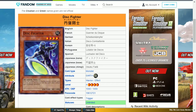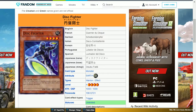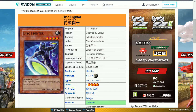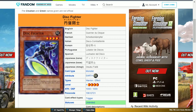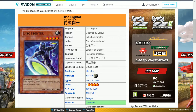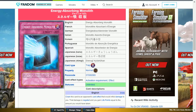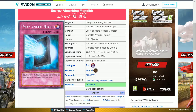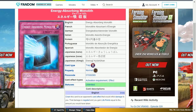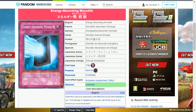The next card is Disc Fighter. This is an earth warrior level 4 with 1000 attack and 1000 defense. Its effect is: if this card attacks a defense position monster with 2000 or more defense, destroy that monster without applying damage calculation. This is too specific and not reliable. The last card is Energy Absorbing Monolith, a normal trap card that says: chain this to an opponent's card effect that would inflict damage to you; that damage is negated and you gain life points equal to the amount you would have taken. There aren't that many damage effects to use this with.